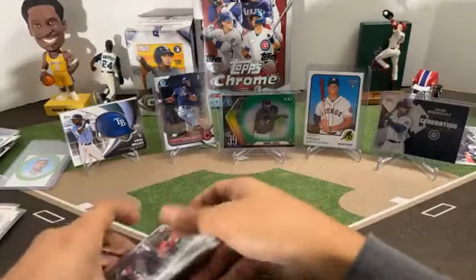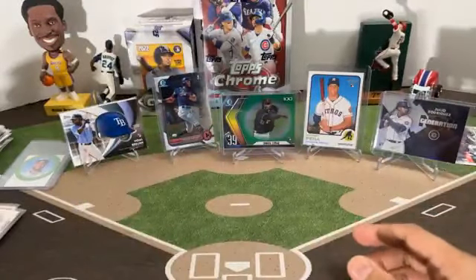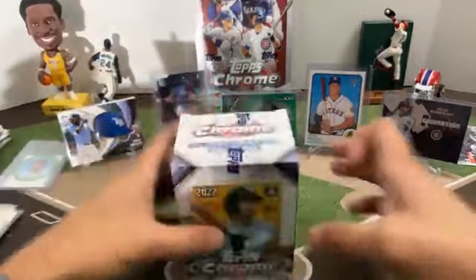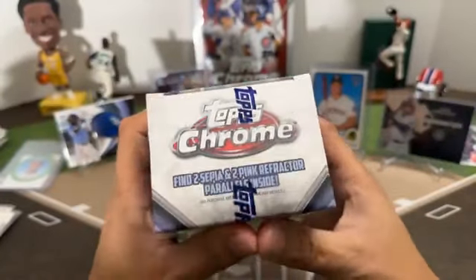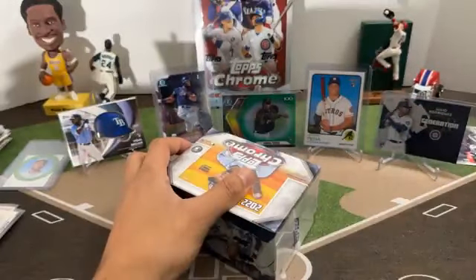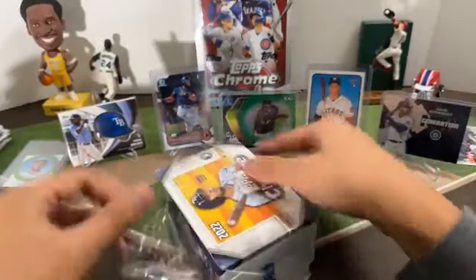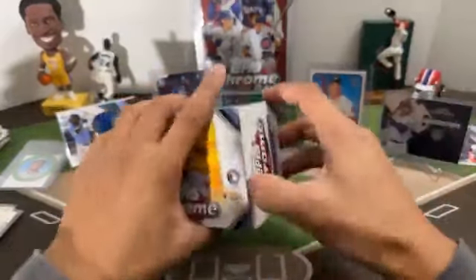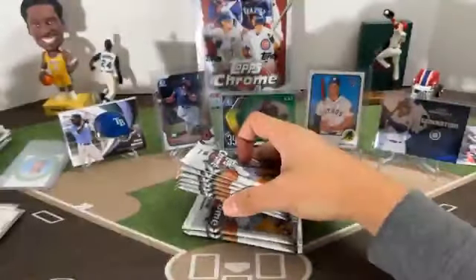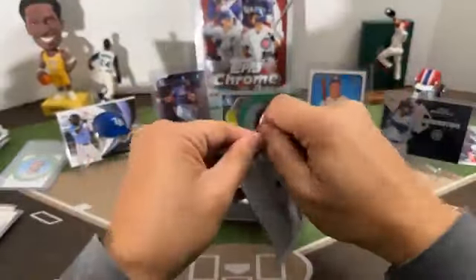Next box — blaster box of Topps Chrome. 32 cards, two sepia and two pink refractor parallels on average. Eight packs, four cards per pack. Good luck.